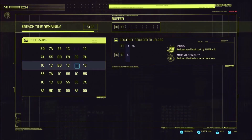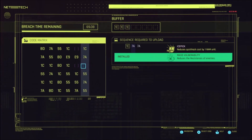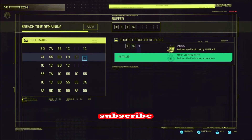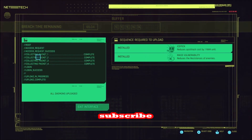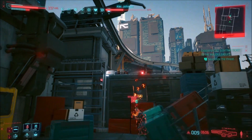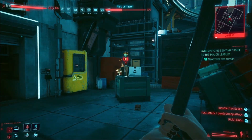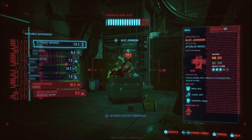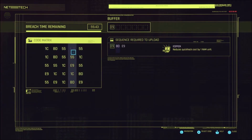Breach Protocol has gotten harder as the updates have gone through, and it's also been less important as the updates go through. But you can still get some perk points out of Breach Protocol depending on how much you put into your intelligence. There are five categories that you put attribute points into, and Breach Protocol is under intelligence.